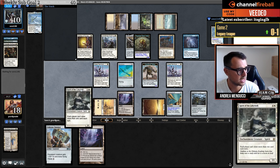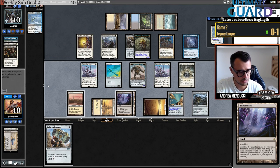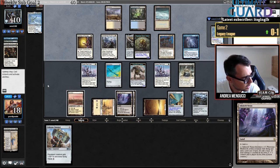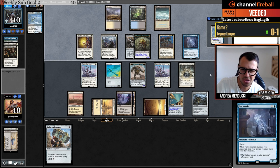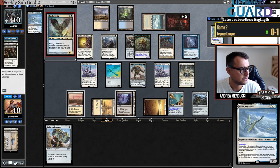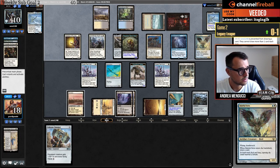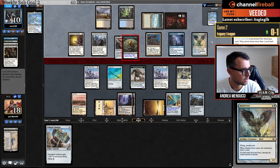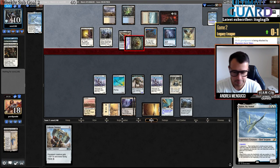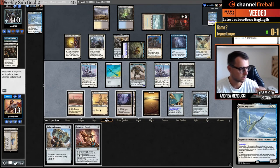I don't have anything to do — I'll play Spirit of the Labyrinth because my opponent is playing Ponder, Brainstorm, and I don't know what else. There you go. I can't attack with the Nexus because they have Narcomoeba — maybe I'd trade. They go Urza's Saga — first strike okay. They have zero cards in hand — they start attacking now. Drop drop drop.